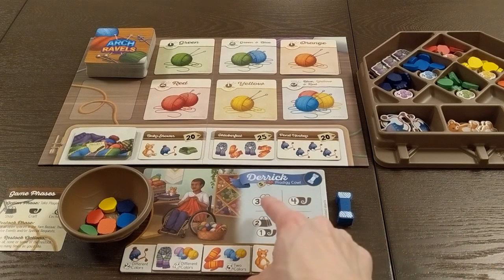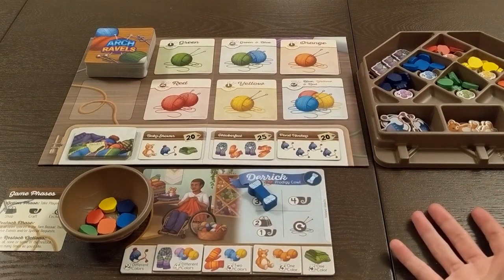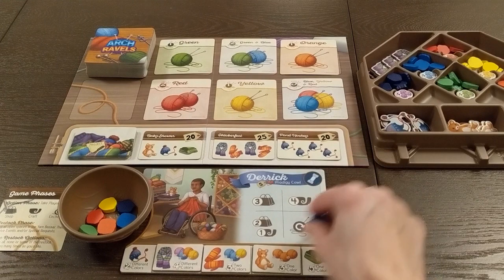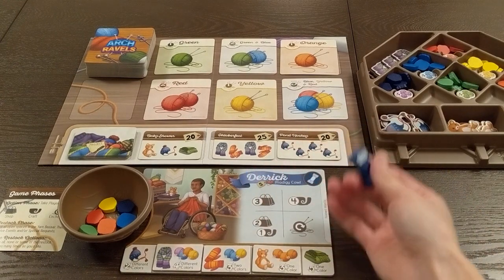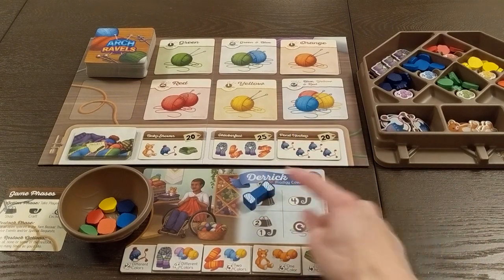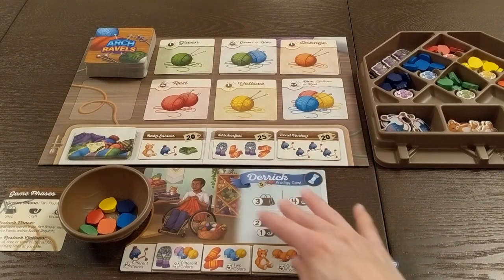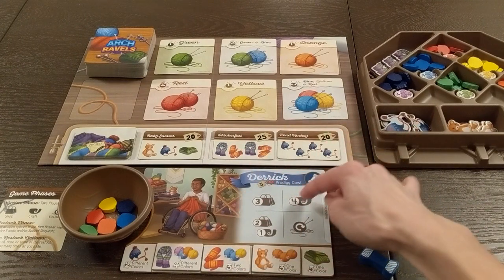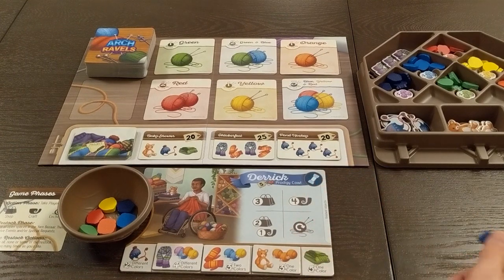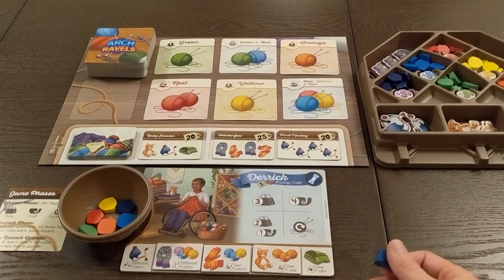The first thing I like to do when teaching this game is explain how the actions work — essentially you can't take the same action twice. Since this is a pretty welcoming game, you may want to go in-depth with this mechanism, especially if people haven't played Scythe or Villainous. You explain that once you take an action, you can't take it again next turn — you have to pick something else. You can also mention that each player has a special ability, like Derek here is really good at crafting.